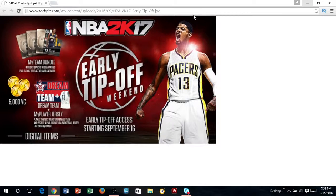You guys also get a Dream Team plus MyPlayer jersey, and you guys can get to play as the 1992 men's basketball team and receive a Paul George USA basketball jersey for your MyPlayer.